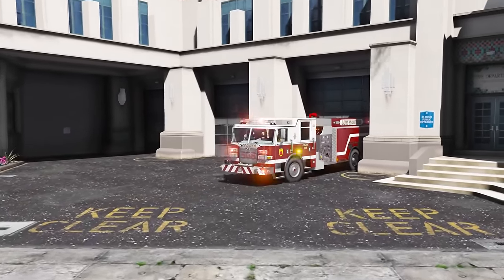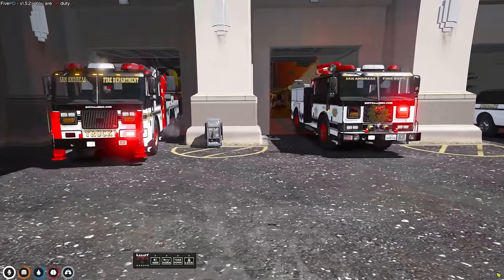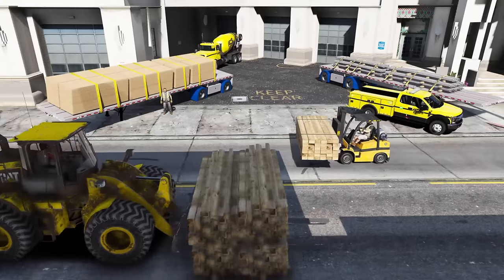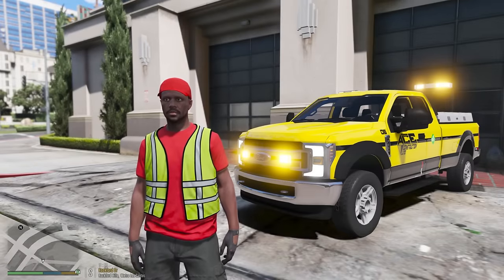Today we are upgrading the most useless fire department in the city to a state-of-the-art five million dollar facility that will be the best fire department station that you have ever seen. But before we can do that, we need to transport building supplies to the job site so that construction can begin.